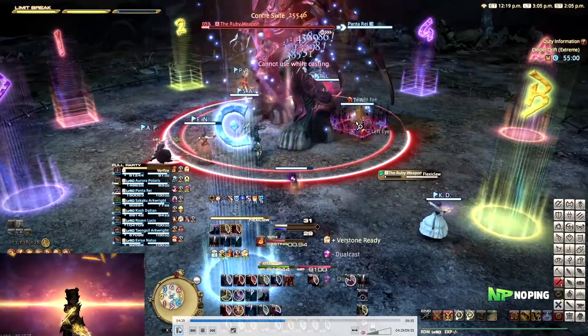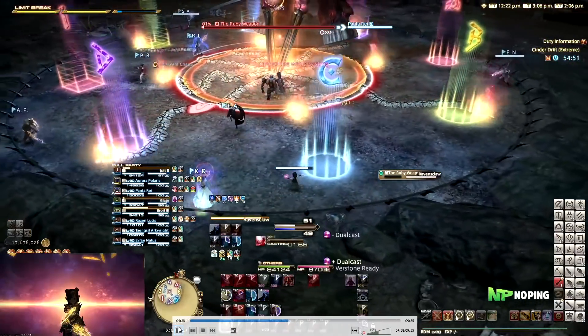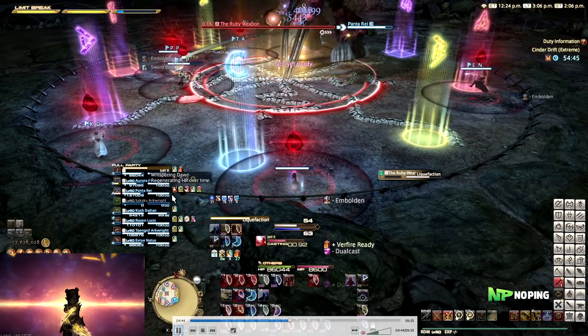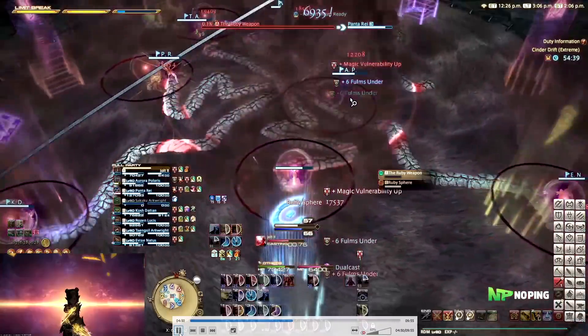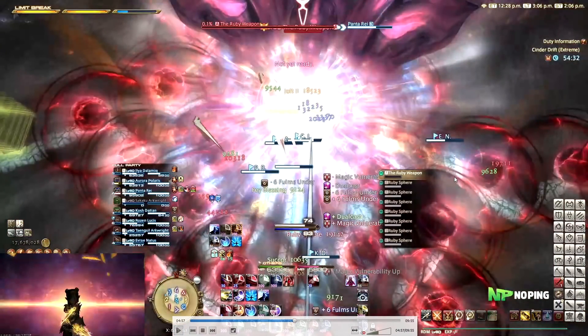I ended up being in the wrong position for this one, so positioning was a little bit scuffed, which is why we're going to end up almost wiping. The tips explode again and since the previous one was Undermine, this one is going to be Liquifaction — so instead of standing where I'm standing now, we're going to have to stand on top of these little bridges. We get our AoEs, Liquifaction, so we need to stand on the bridges and drop our AoEs there. There's enough space, but since our Machinist had to run through one of these, it explodes and kills everyone except the tanks.